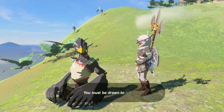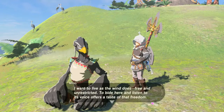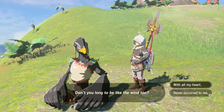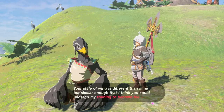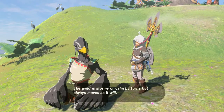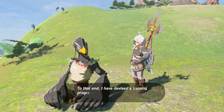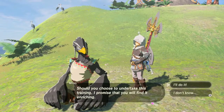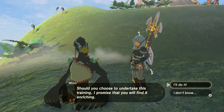What are you doing all the way up here? 'Seeking adventurer, you must be drawn to heights. You and I have that in common — it is only from here that I can properly hear the wind. I want to live as the wind does, free and unregistered. I've never felt such kinship with a Hylian before. Your style of winging is different than mine, but similar enough that I think you could undergo my training to become the wind.' I'm going to pass for now.